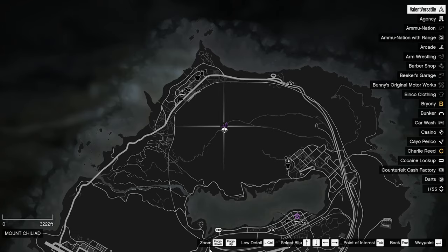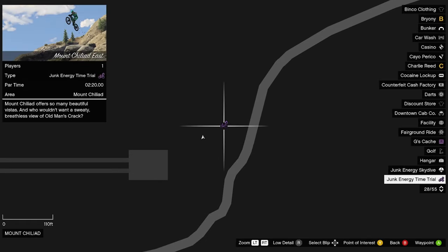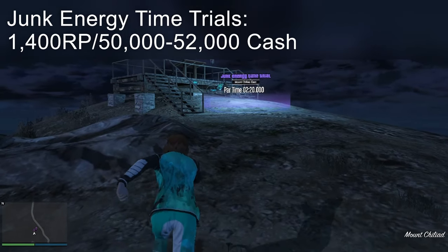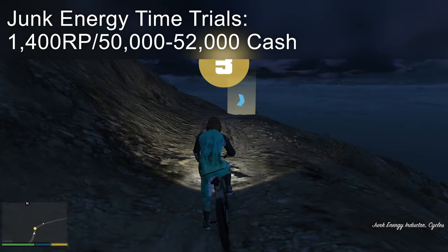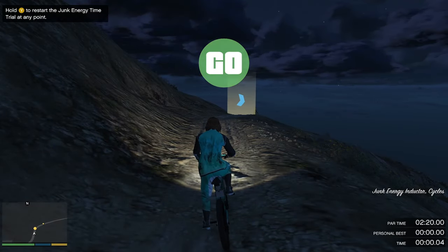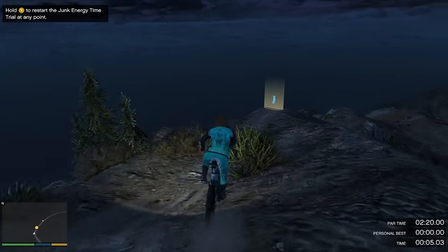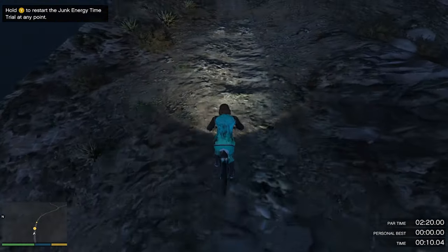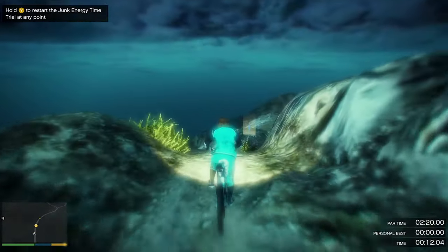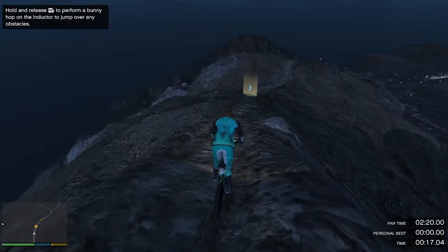Moving on to the Junk Energy Time Trial — this is the next daily activity you could do. This will get you 1,400 RP and it will also make you 50k cash. This job takes about 3 minutes to complete, so for a couple of minutes every day that's not bad honestly. For the Junk Energy Time Trial, you just put on the bicycle, go checkpoint to checkpoint, and beat the par time.